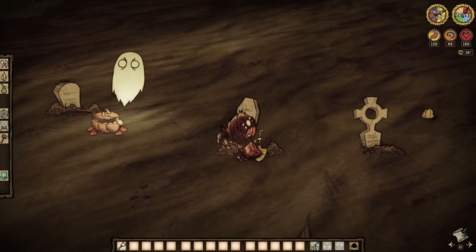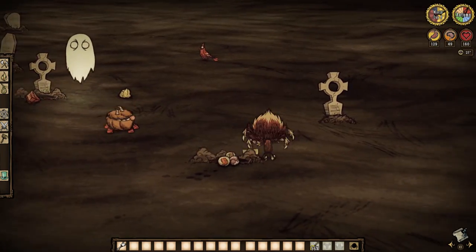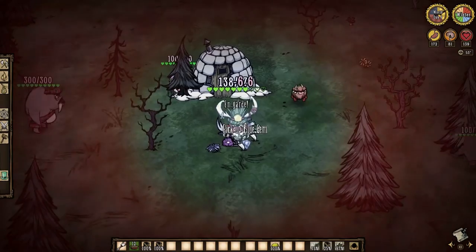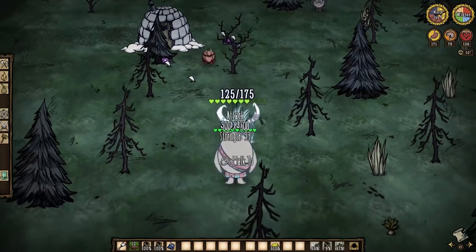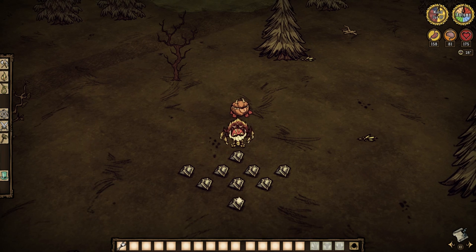Our next variant has us on the hunt for blue gems. You can honor the memory of the fallen by defacing their graves in search of some. Or wait till the white stuff falls and hunt down the hunting pack, as the blue hounds there have a 20% chance to drop one — and you might just be walking away with some other goodies too. You could head to the ruins and do a smash and grab, rummage through tumbleweeds for that .04% chance, or better yet, face down Dragonfly for a guaranteed two blue shinies. Either way, you will need nine in total.